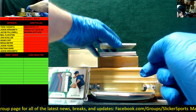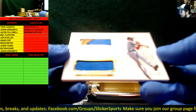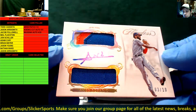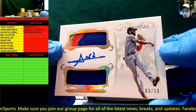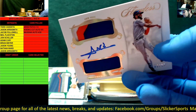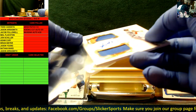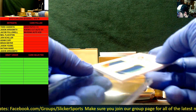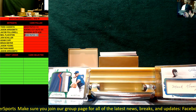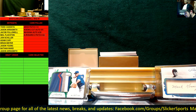Next one: three of ten, dual patch auto — one three-color patch, one single-color patch. New York Mets: Amed Rosario! Three of ten gold, Amed Rosario two-patch auto gold. Three of ten gold — beautiful card going right into a one-touch.